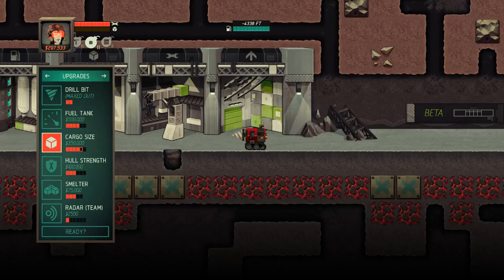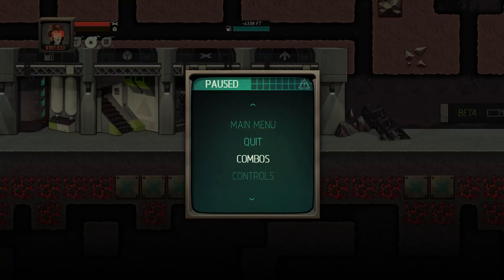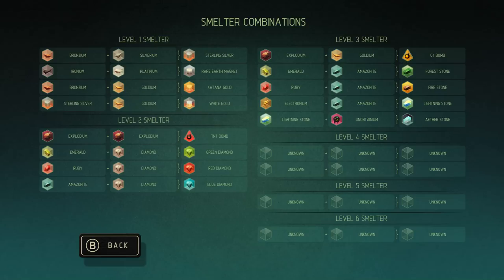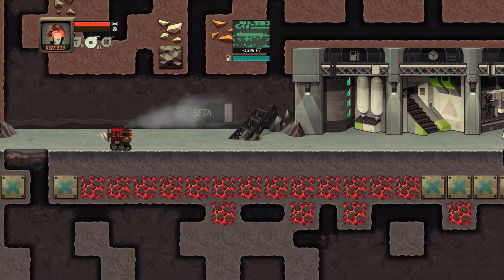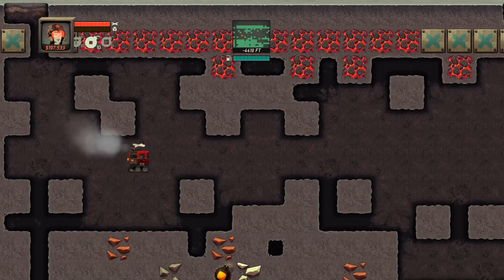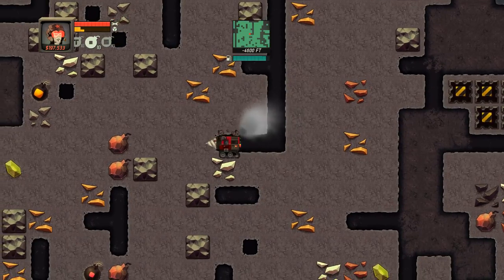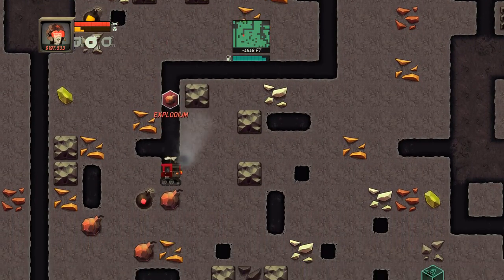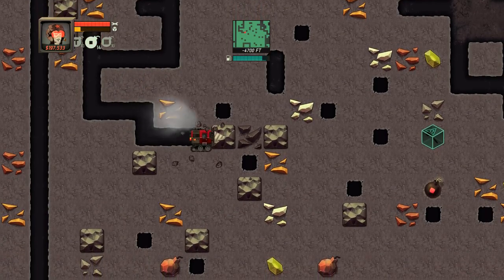The fuel tank is very tempting, but cargo size also... repairs were very expensive, so we don't actually have that much money. What I'm gonna buy is the hull strength. I could upgrade my smelter once again. Let's check what the combos are — Explodium plus Goldium makes a C4 Bomb, there's Aetherstone and Unobtainium. As you can see, there's a lot of stuff we haven't even seen yet. I think we're gonna get into some new stuff today. For right now, let's stay to the high ground, earn a little bit of money, and get some upgrades before we go too deep.